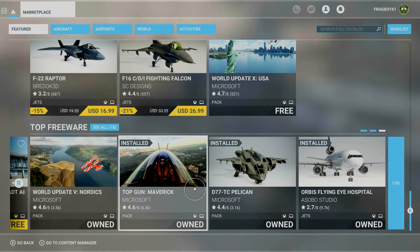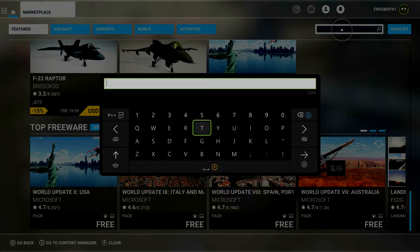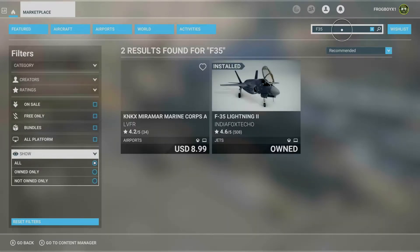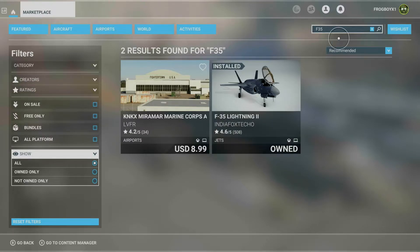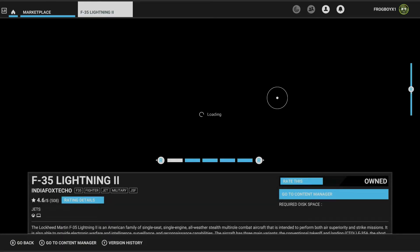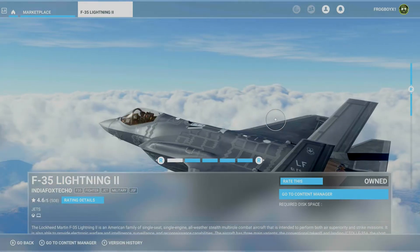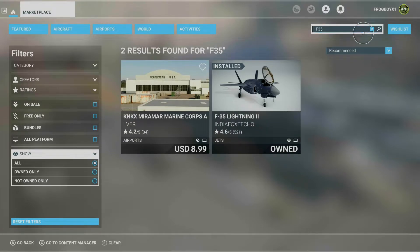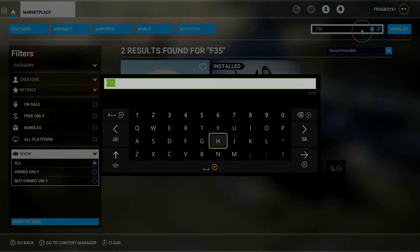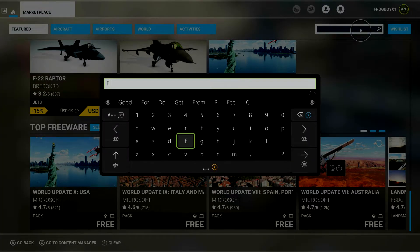Okay, where is the F-35? Go up here to Search Full Catalog, type in F-35. There you go — you can find it like that. So if you can't find it browsing, go up to the search bar, type F-35, and then you can purchase it. That is the quickest way to get there — sorry it took four minutes to figure that out. But you were right, it is kind of hard to find. Just go to the search bar in the top right corner, type in F-35, and go ahead and buy your plane.